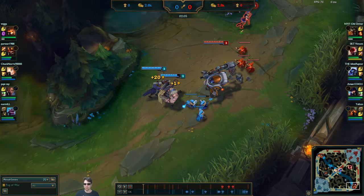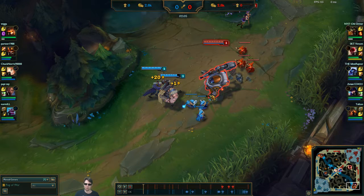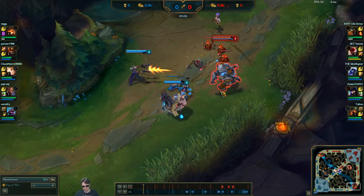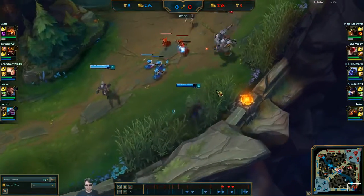The distance between Caitlyn and him is enough that even though she's Caitlyn and has the longest auto attack range — I think in the game, she's certainly one of the highest — this is quite a large distance between them. So even with that huge range advantage, she has a point blank Q to the face right here that starts the stack, and then I could follow up with an auto. He turns immediately and starts walking back — he probably realizes he's way too far forward and Caitlyn's back. If I had gotten the Q, I wouldn't have been able to auto, but we would have gotten two shots off — a little bit of free damage. So maybe that was a missed opportunity there.